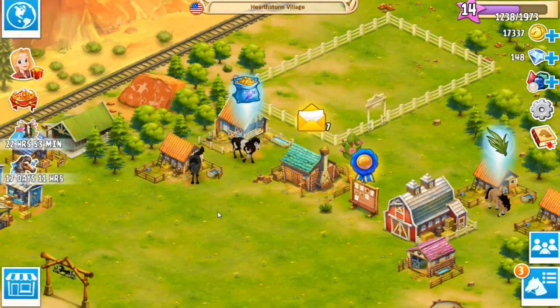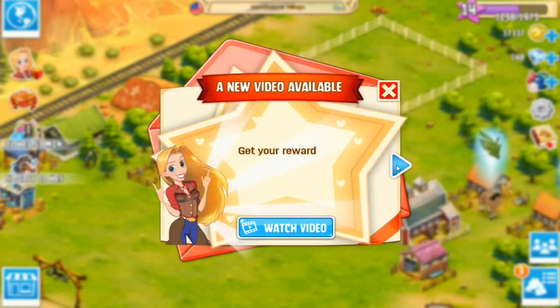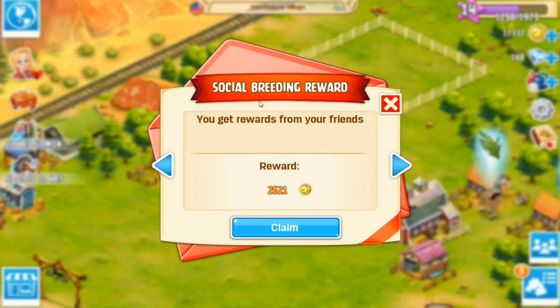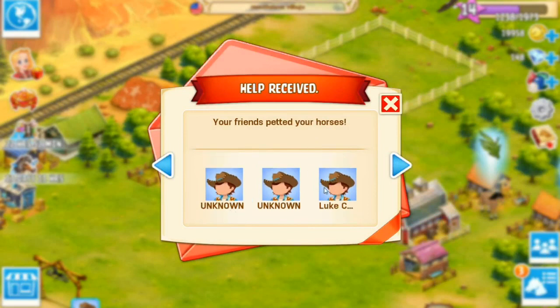Let's see what kind of mail we have. Other horse farmers have visited your village and want to be your friend — Alex, thank you so much for visiting Flash, and you have a Canadian Pacer! Sure you can be our friend. Malony, Georgie, Jana, unknown, unknown, and Luke, thank you for visiting the village! And our friends have used our horses as breeding animals, so we have the social breeding reward! Thank you so much for coming and petting my horses.